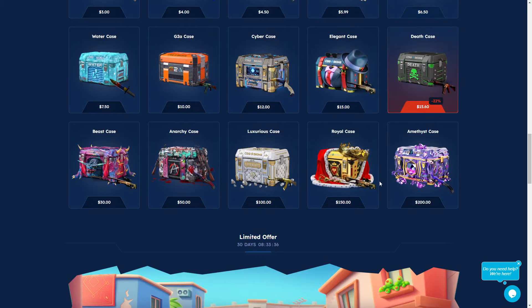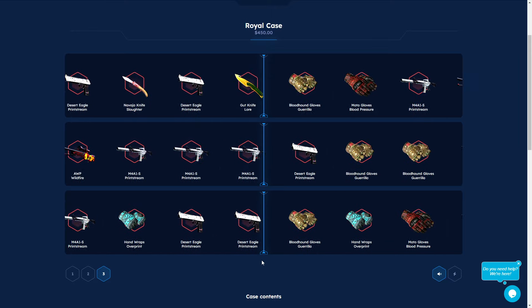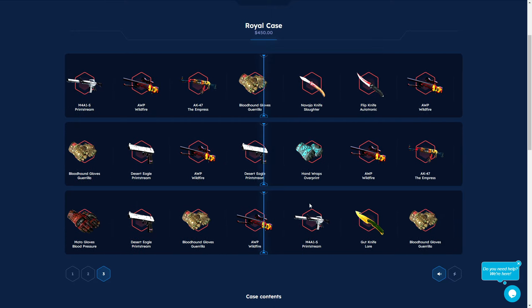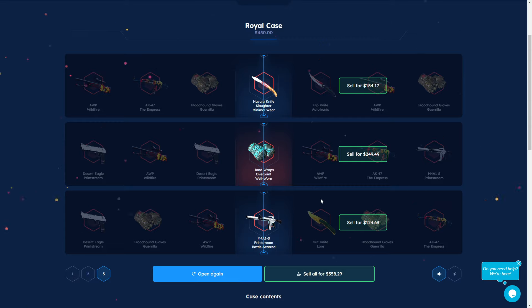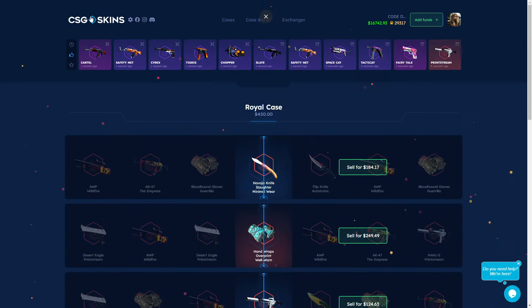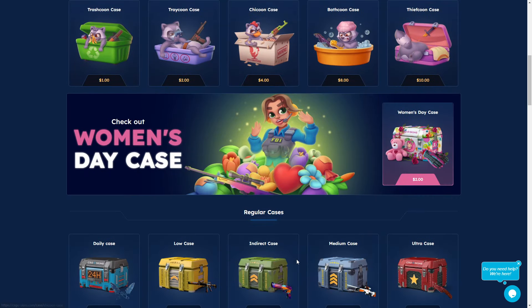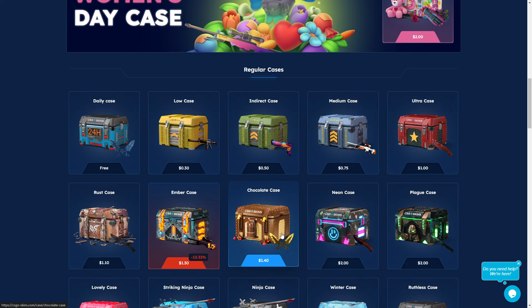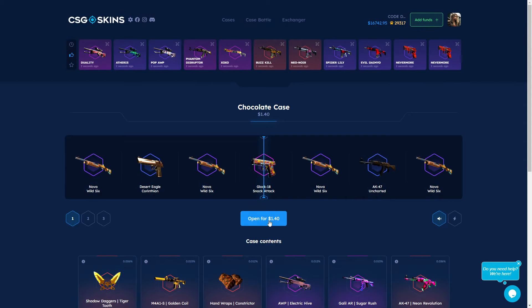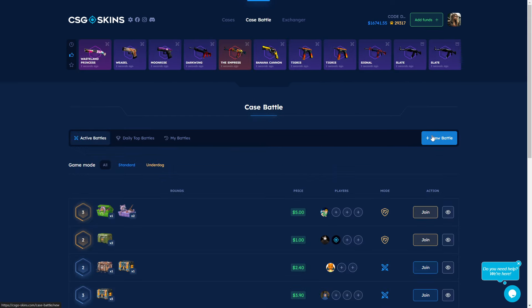This is not worth it, guys. The Royal case is kind of good — we should try that. I'm opening three times and I hope for the best. Okay, this combo is good because it can be a Factory New. The others are kind of good too. We're on profit, so I'm okay with that. By the way, the site has an upgrade feature but I'm in Poland so there's no upgrade for me. You can upgrade if you get low-priced items to try to get at least the case price.